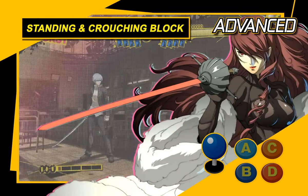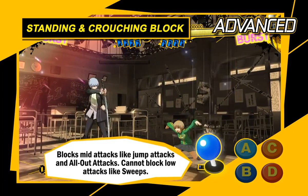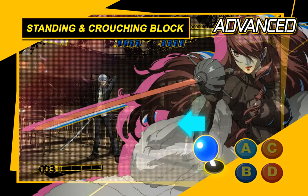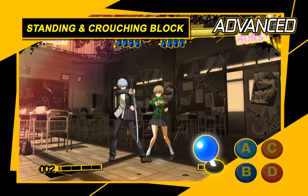Of course, it's best to block attacks so they don't hit you in the first place. There are two types of blocking. A standing block lets you block high and mid-attacks like jumping strikes and all-out attacks — press the opposite direction as your opponent to perform it. A crouching block defends against low attacks such as sweeps — press diagonally down and away from your opponent. Each block is vulnerable to some attacks, so you must adapt to the opponent's assaults.